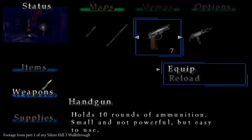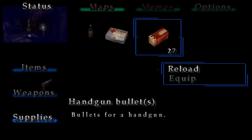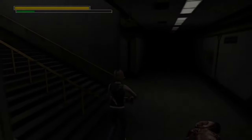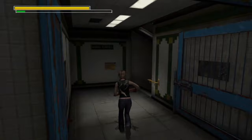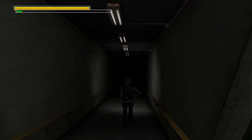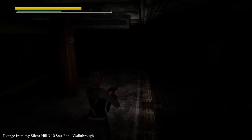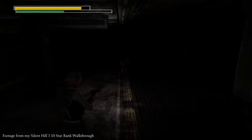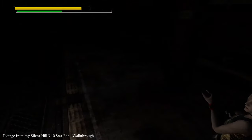However, if you happen to shoot them after a blocked lunge, they will die instantly almost 100% of the time. I actually went over this in my 10-star walkthrough as well, but since that's so late in the walkthrough, I thought I might as well put it into this video too. Get out the bulletproof vest, face their direction, block and then shoot.